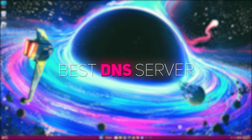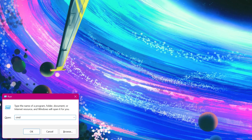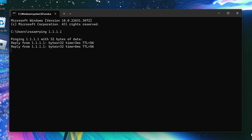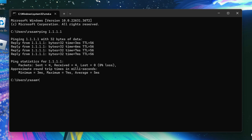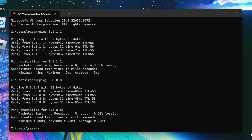Now we'll find the best DNS server for your PC. Open Run, type CMD, and hit Enter. Type ping 1.1.1.1 and hit Enter — it will show how much ping you get. For me it's 5ms. Now type ping 8.8.8.8 and hit Enter. For me it's 42ms. So obviously the first one is better for me, so I'll go with that DNS server. In your case it might be different.